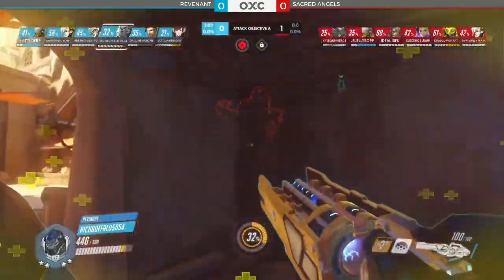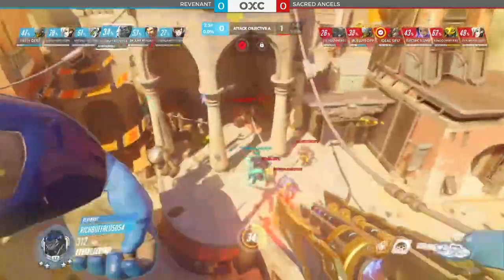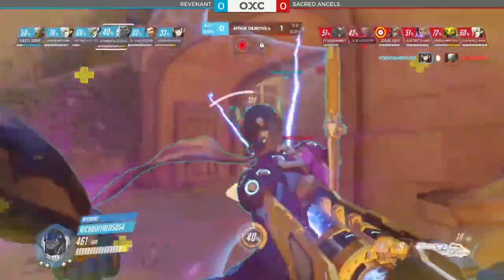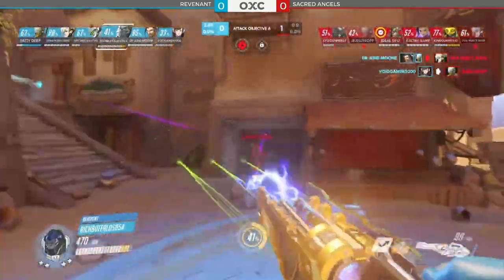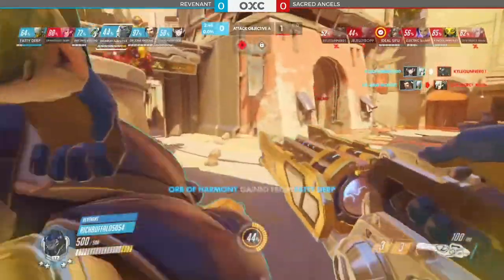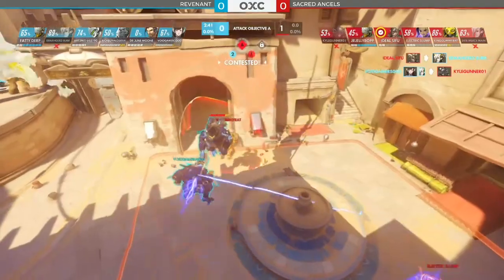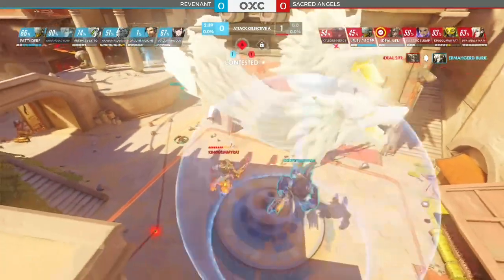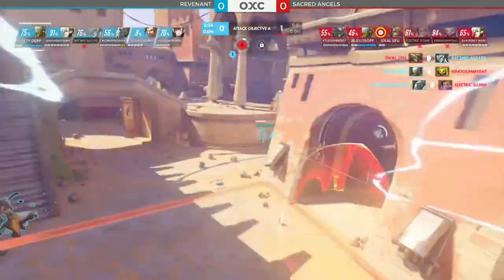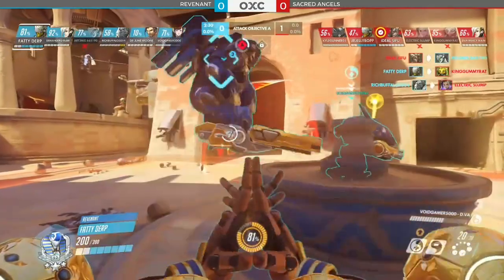That will organize everybody here on the right side who's aware of their existence, and will try to get the Sombra and cause problems. Now in the back on Jellybop — it's Rich Buffalo diving through and will get the kill onto Zenyatta. Both supports now down for Sacred Angels. You'd expect Revenant to really push the point as they've got a significant advantage. Trying to focus down Gummy Rat. The EMP from Slump — too far away, just falls to DPS, not able to get through. And about a minute longer on the clock for Revenant over Sacred Angels.